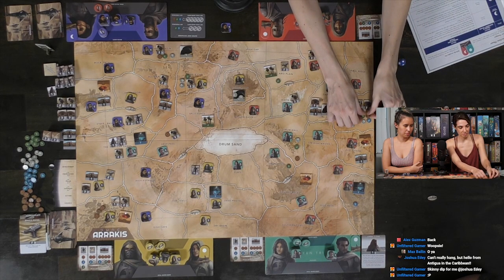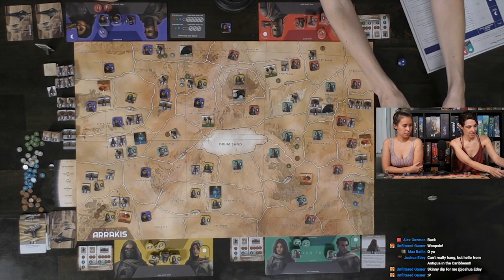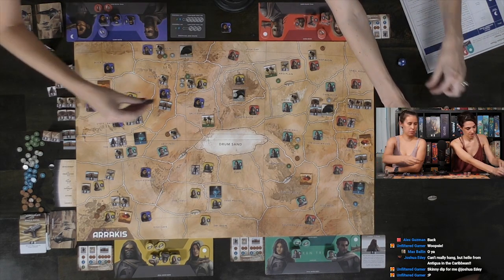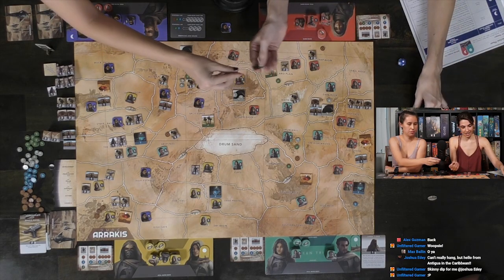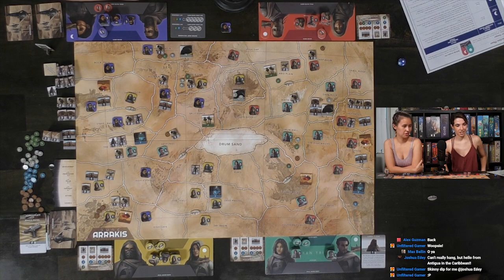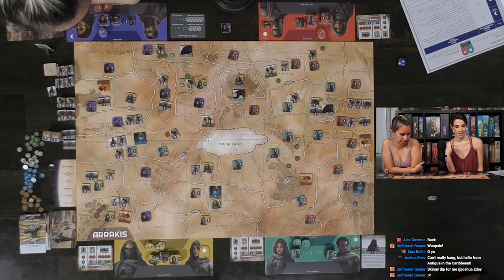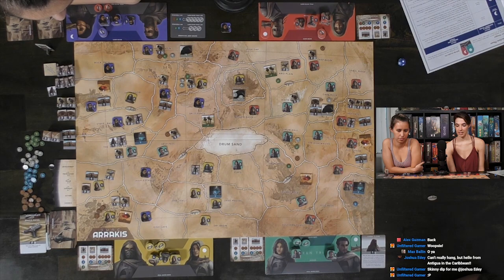Alicia doesn't develop anything since no one gave her water. Callie builds her second siege — she now has two. Max is not going to develop anything. Caleb also passes. Next phase is production — rolling the die. Wings come up: there's a storm, we're not able to produce. No production this round.